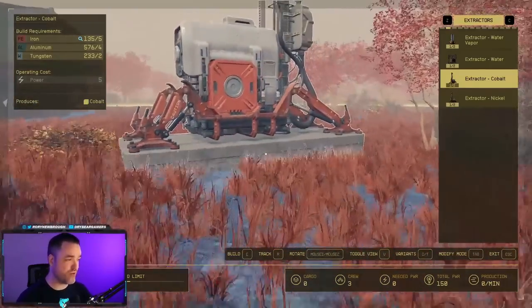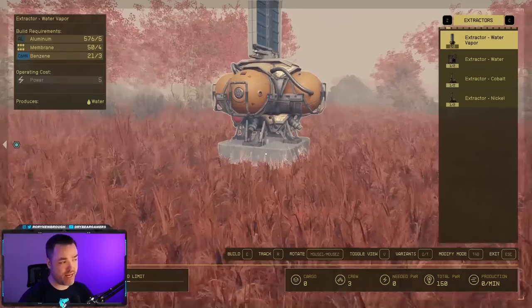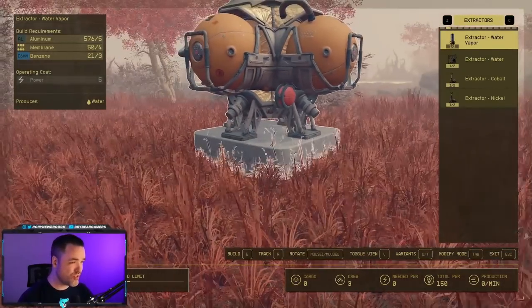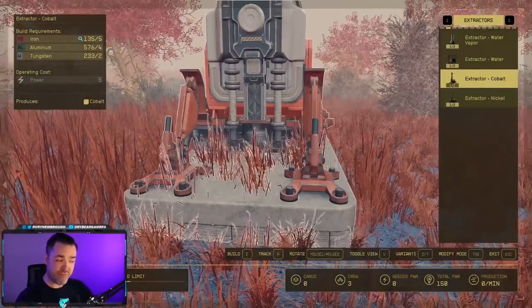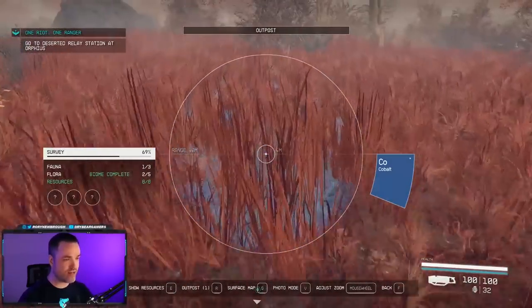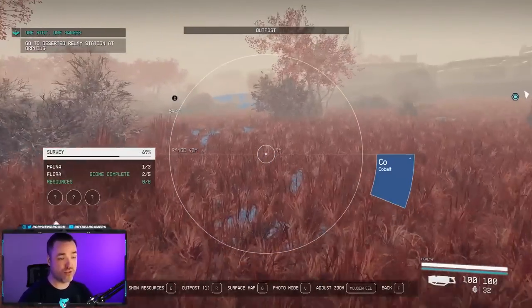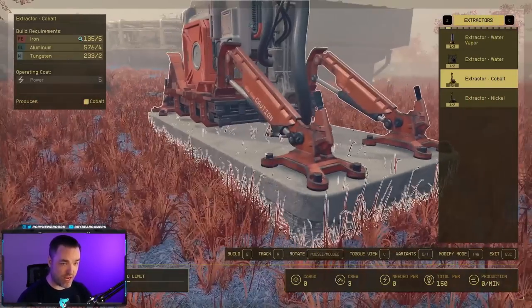Next is harvesting resources — a big value-add from having an outpost. Extractors can pull anything available on that planet, and the list varies by planet. This planet has cobalt, nickel, water, and water vapor. Liquids like water and water vapor can be grabbed anywhere, but inorganic resources have to be physically located in the ground. When running around in scanner mode, you'll see highlighted colors on the ground indicating where specific resources are. For example, where the highlighted area ends and begins shows where cobalt is in the ground.